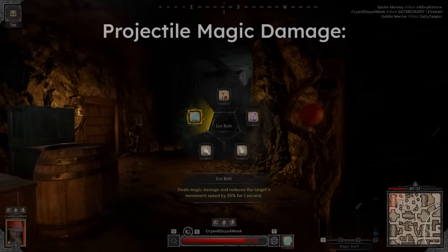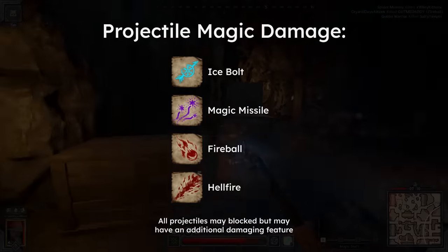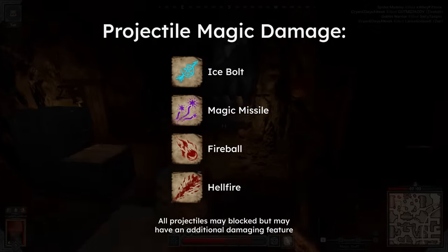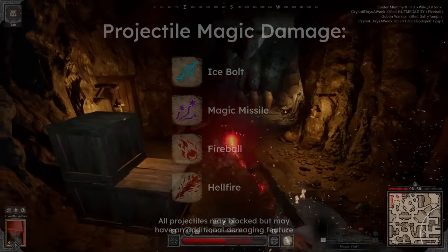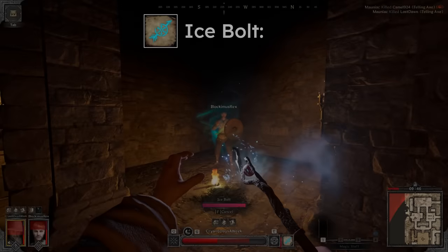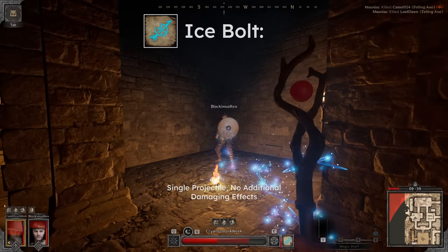As for projectile magic damage, it is actually also the same — all types of projectiles in the game can in fact be blocked. That means anything with a travel time, such as ice bolt, magic missile, fireball, and hellfire, can technically be blocked as they will trigger the block reaction. However, some of these projectiles have an additional feature that may damage you, so we'll go through them one by one, starting with the ice bolt. The ice bolt does not have any additional damaging effects, so the entirety of the spell may be blocked by any shield or blocking weapon. Blocking the ice bolt also prevents frostbite.